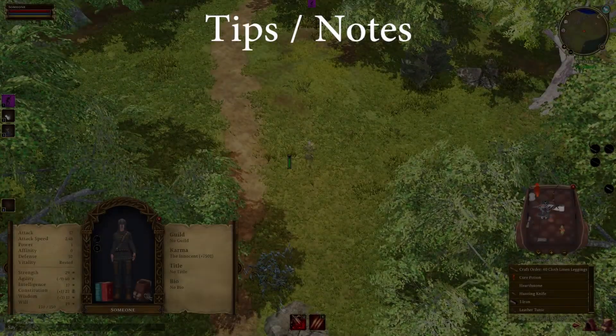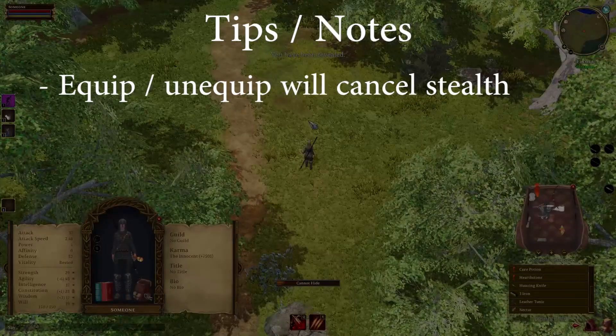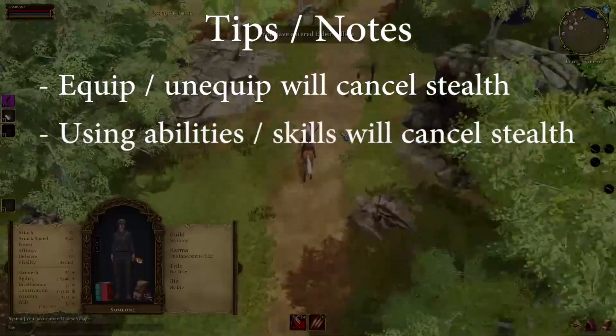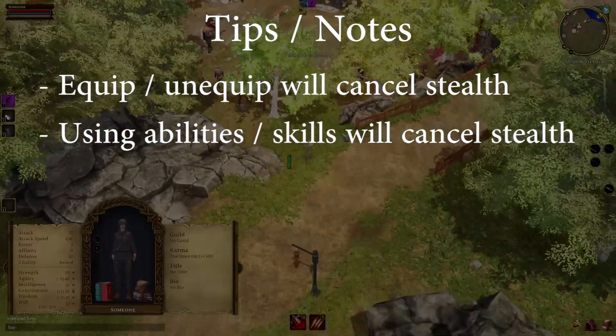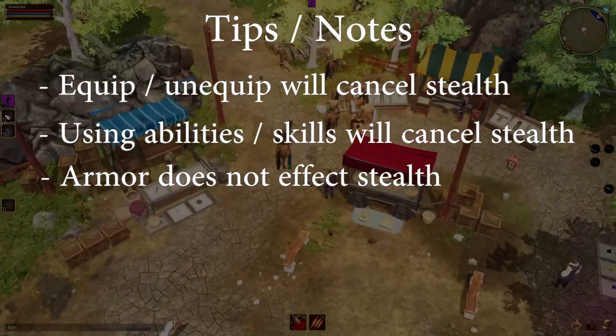Here are also a few other things to remember. Equipping or unequipping items will cancel stealth. Using abilities such as healing will also cancel stealth. And using heavy armor does not impact the performance of stealth.